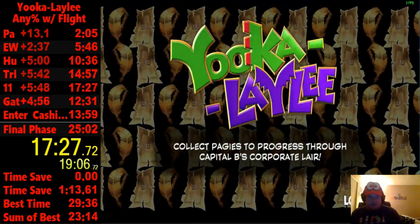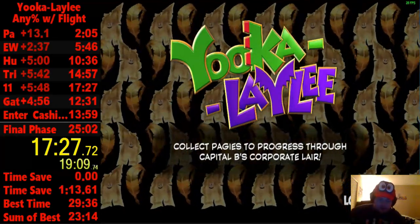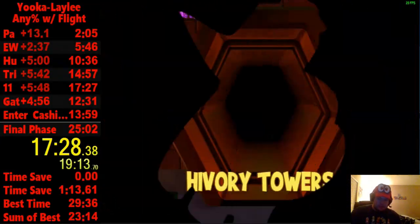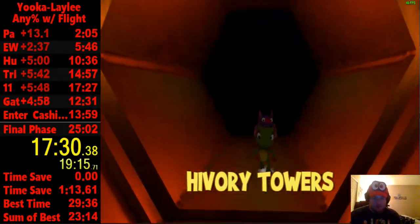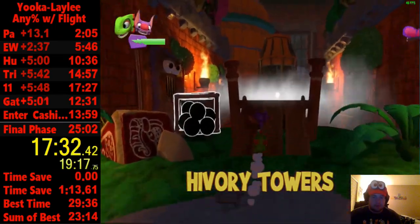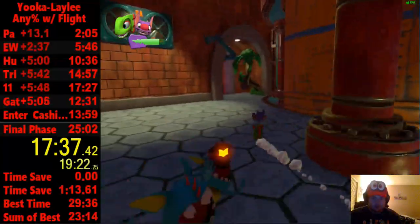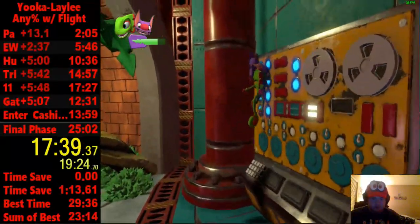If you miss the Blasto thing, you just jump, get it, then save and quit. You could do the roll strat again — you might fall there, it's not the end of the world. There's a little bit of time lost but it's not the worst thing in the world.